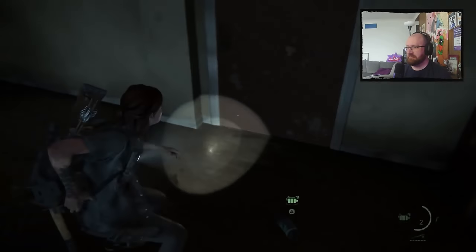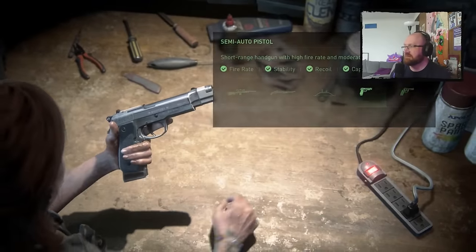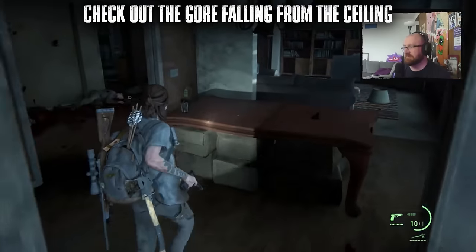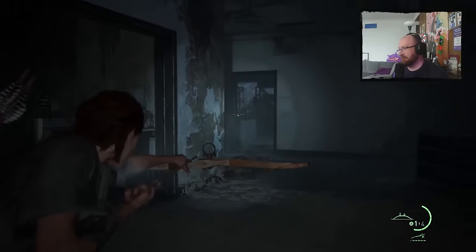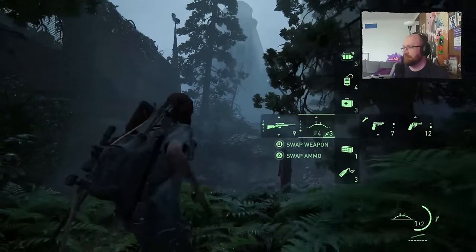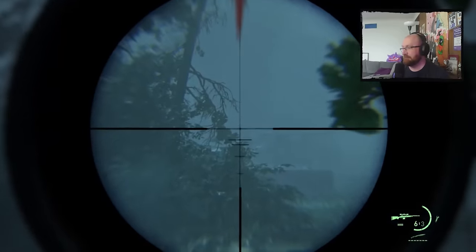The workbench ambush was another encounter quickly dealt with by trap mines. In the stalker offices, the stalkers finally became the stalked — the most satisfying about-face created by the lower difficulty.